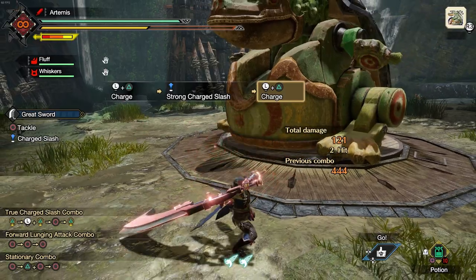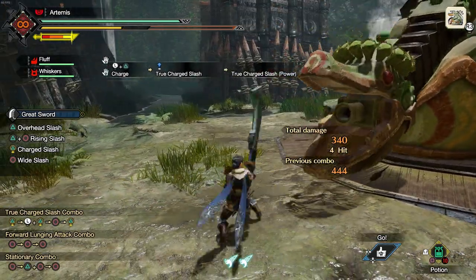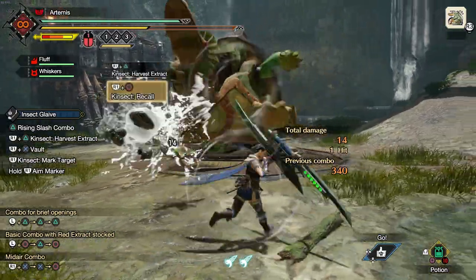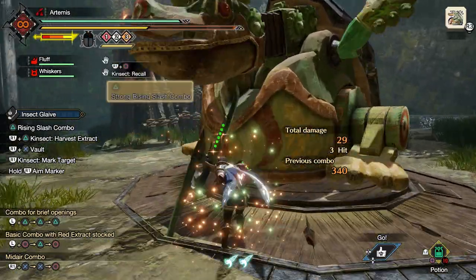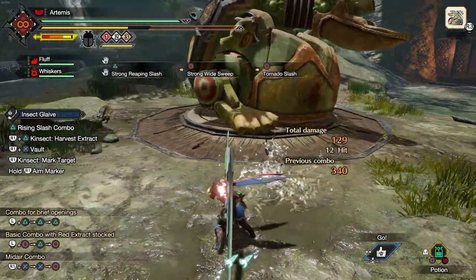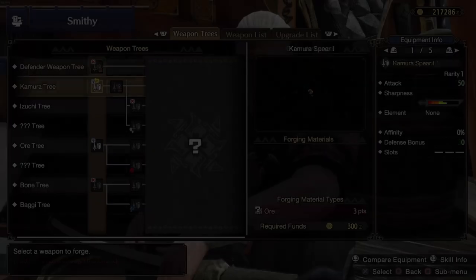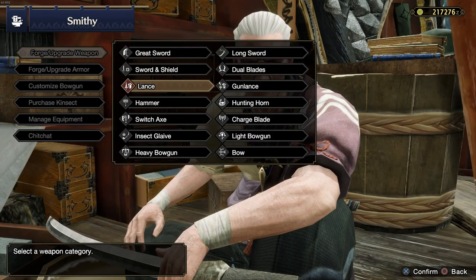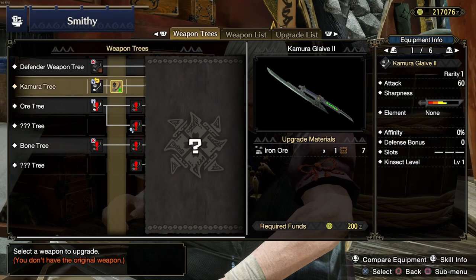Obviously I'm a Lance guy and I've got videos to help you with that. It's a fun weapon with some really interesting stuff in Rise and Sunbreak, but if it doesn't take your fancy, I'd recommend either the Switch Axe or the Hunting Horn, as they've both been given a lot of love in Rise. If you like swapping between weapon classes depending on the monster, a quick bonus tip: you can actually refund the materials spent on a weapon by un-upgrading it in the Smithy, reducing the extra grind needed.